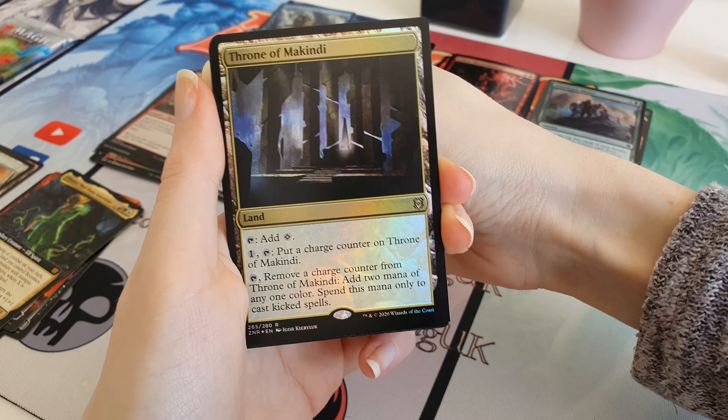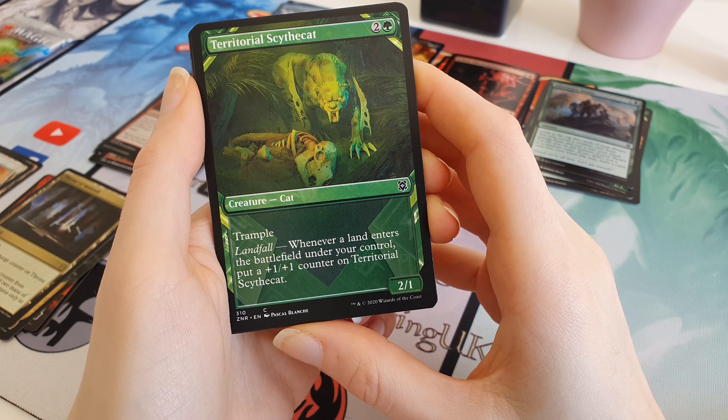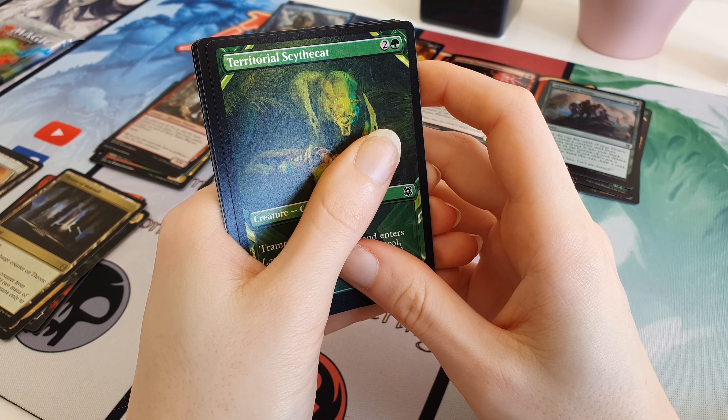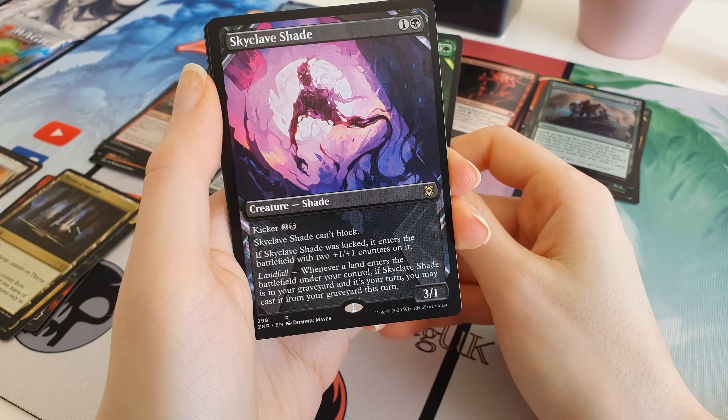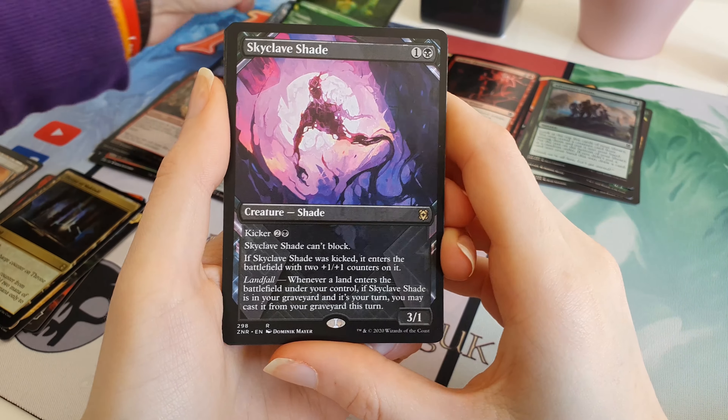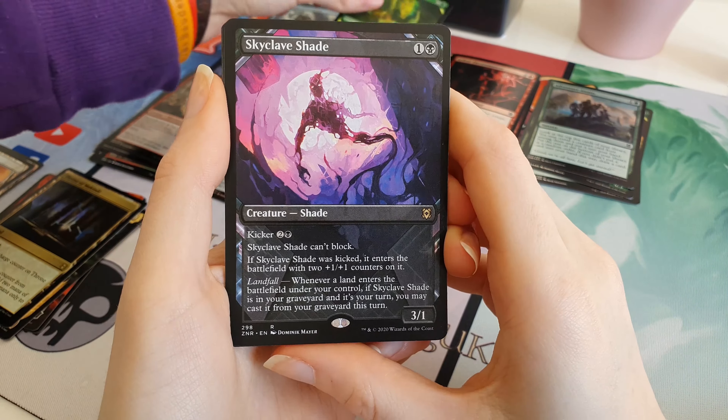We've got an Alt Art Dreadworm - the Worm Horror. Then we have another Alt Art - it's the Territorial Scythe Cat, another common Alt Art. Then a Skyclave Shade - it is a rare one. The colours on that one are very pretty. Shame it's not Foil - that'd be sick in Foil. Skyclave Shade Alt Art.